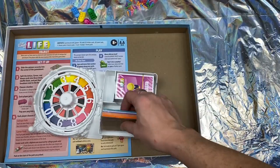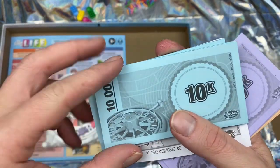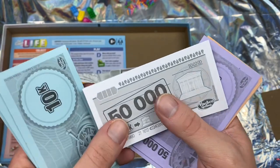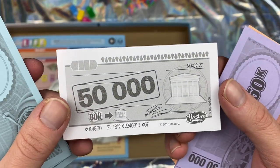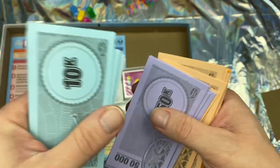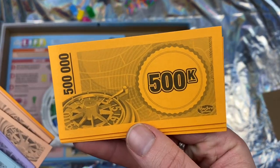Now let's take a look — I've got the money pack here. So there's what the 10k looks like. Is there anything printed on the back? Nope. Here are the bank loan certificates. There is the 50k, 100k, and we've got the 500k.